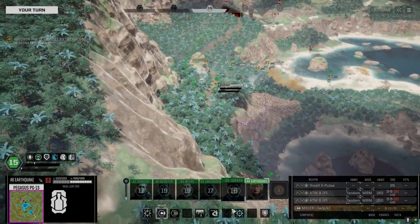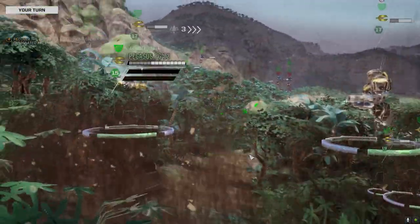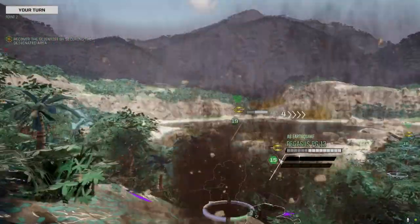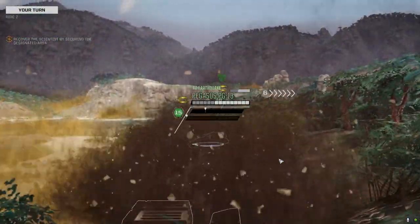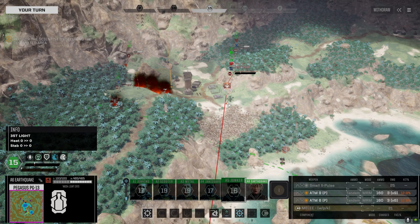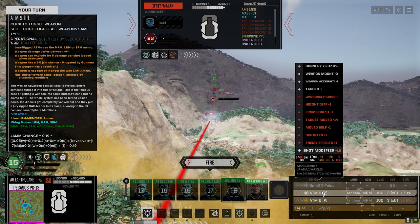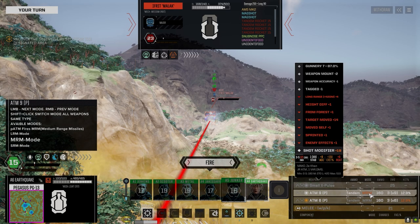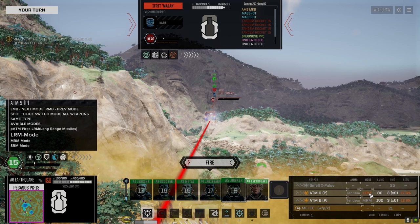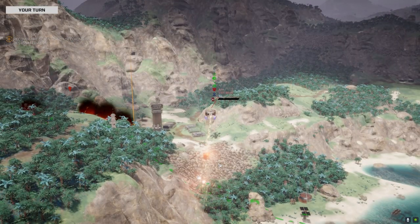He's probably gonna shoot these down anyway, but we'll take a shot with the MRMs. Is it the launcher that gives the minus chance to hit or the ammo? Can't really tell — let's go with LRMs. He's probably gonna shoot them down anyway. Yeah, that's fine, no luck.